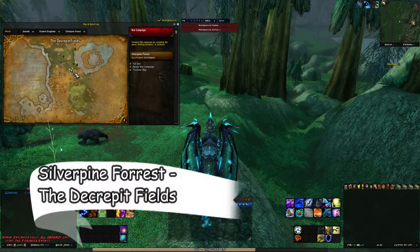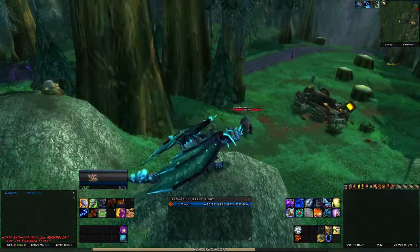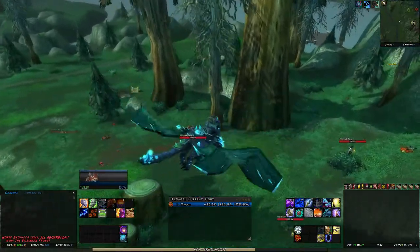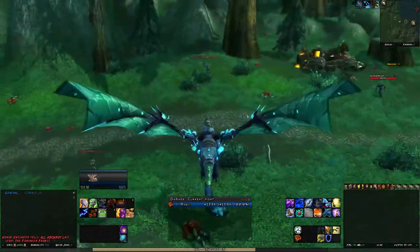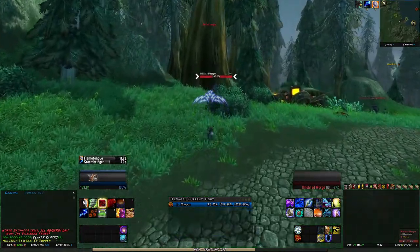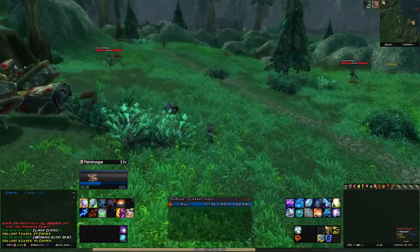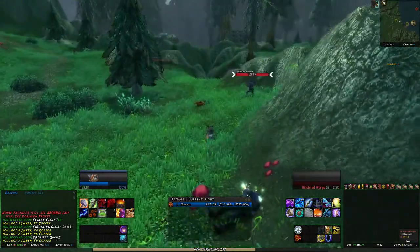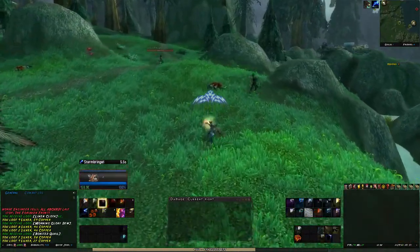I am in Silverpine Forest at the Decrepit Fields. Here you run around in a circle and kill all the worgens around here. As you can see, for me as an enhancement shaman there is quite the distance between the mobs. I figured out that one hour of farming here — running around, killing one mob at a time — for sometimes getting two linen cloth and sometimes getting no linen cloth at all, really killed this area for me. Even with cloth scavenging, I didn't feel like I had an effective farm here, and that one hour took forever.